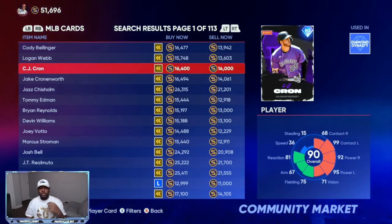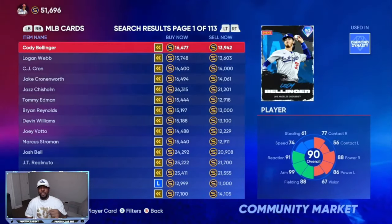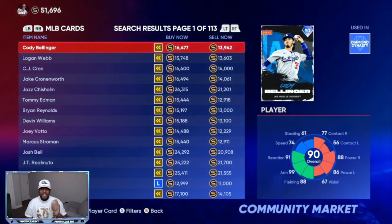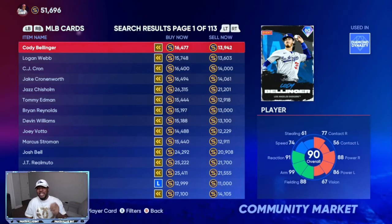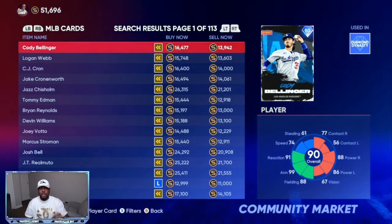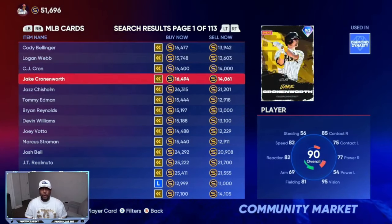When you get up here to Cody Bellinger, this card is close to a 3,000 gap. You can see the buy now price is about 16,900. This would be the perfect card to grab two or three of these and flip them really quickly for a 1,500 stub profit.